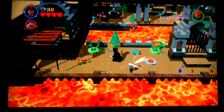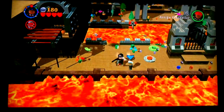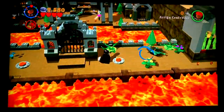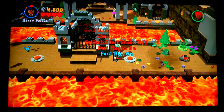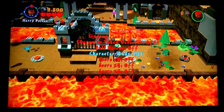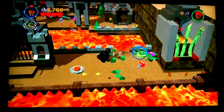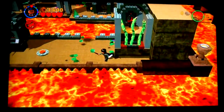First thing we have to do is save Ron, because he's a complete idiot and got himself stuck in a dungeon thing over there, so we have to go and help him. Just so you guys know, the only cheats that we're going to be using are Fast Dig, Fast Magic, and I believe Stud Magnet. I don't know if I'm seeing Mandrake. So yeah, those are the only cheats I will be using.